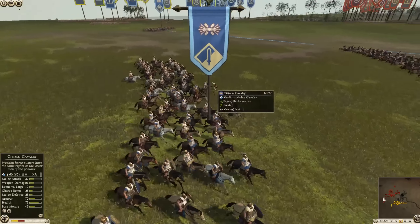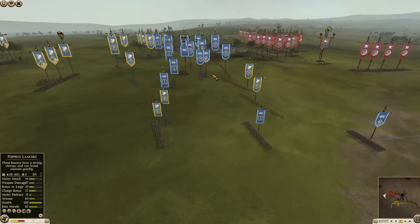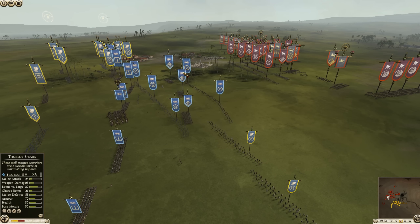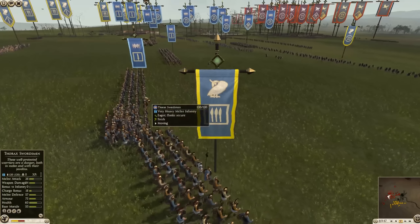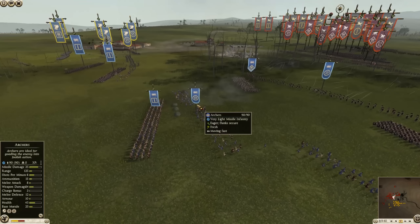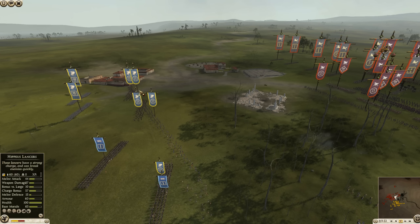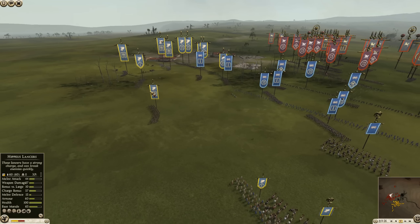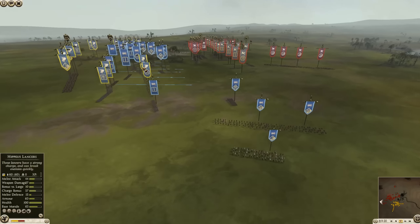On the Greek side, I see a couple of Tarantine Cav backed up by Citizen Cavalry, some Thurios spears, and four units of Peltasts on the front line. There are Mercenary Samnites, more Thurios spears, Mercenary Veteran Hoplites — very tough, armor-piercing capable — Thorax Swords, a Hippaeus Lancer General for Syracuse, Mercenary Rhodian Slingers, Thracian Warrior Mercenaries, and a Citizen Cavalry and Hippaeus Lancer mix in the back.